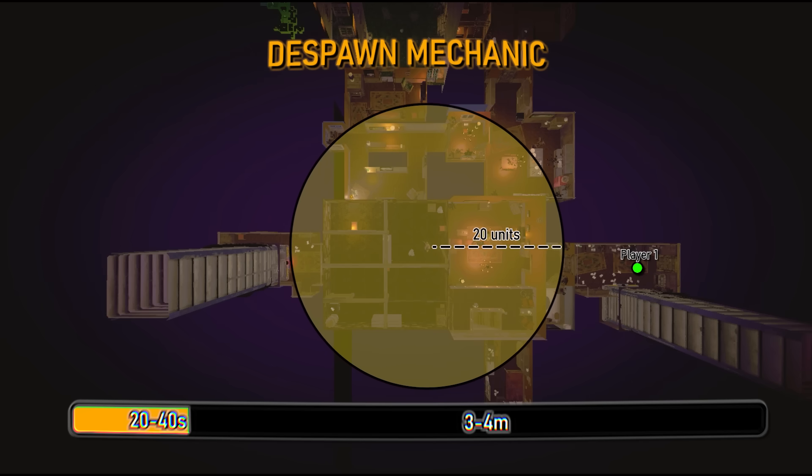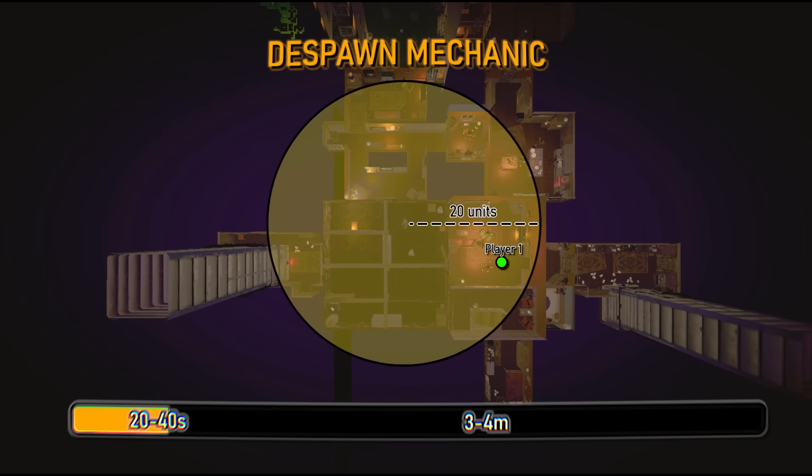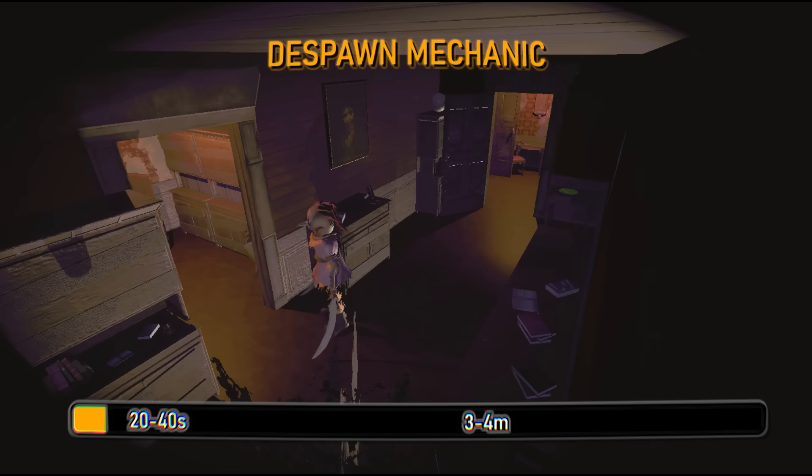Every enemy has a 20-unit bubble around them, and if any players step within this bubble, the countdown will completely stop. As soon as all players step outside of this bubble, the countdown will continue, and once this countdown is complete, the enemy will despawn.